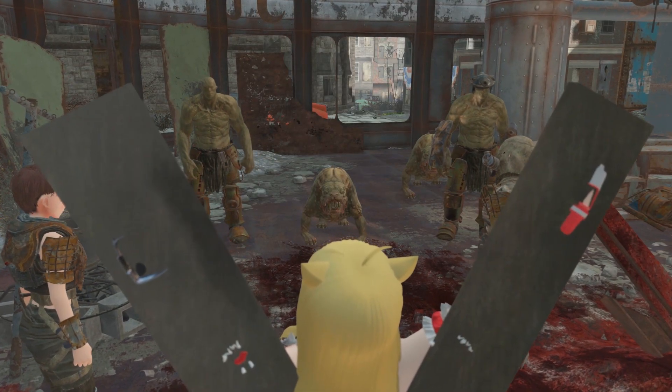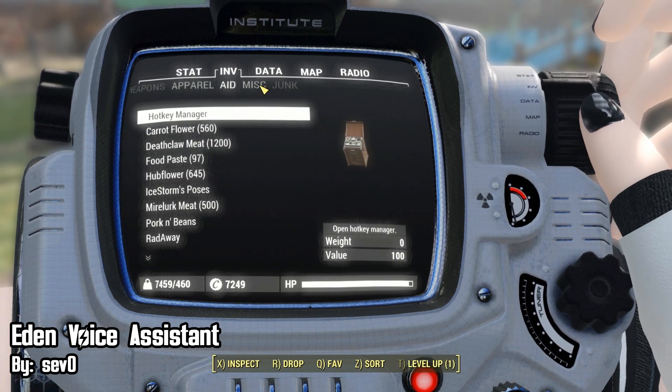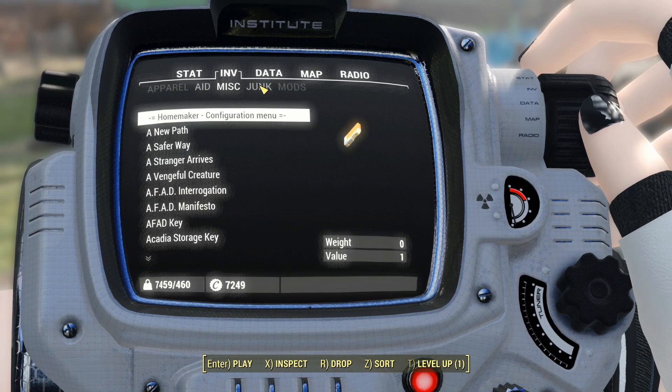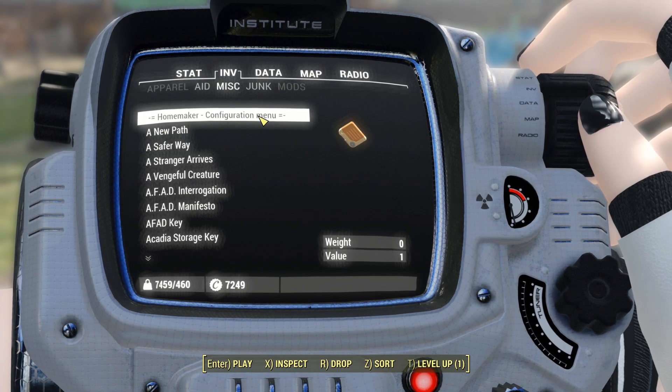What if we had a Pip-Boy to do the talking? We have Eden Voice Assistant by Seville, and this will give a voice to our Pip-Boy. Whenever we do certain things in the game, your Pip-Boy will say something and have a comment.